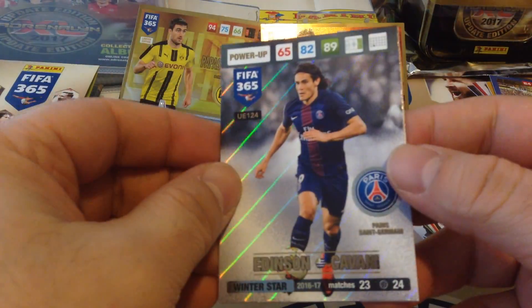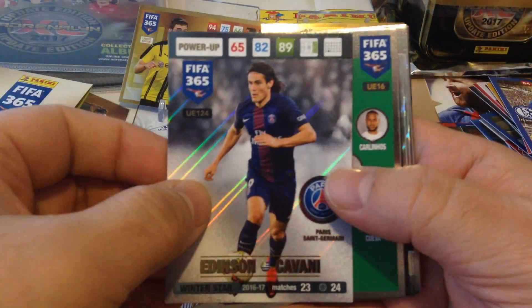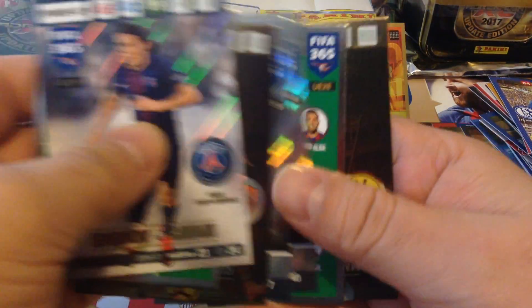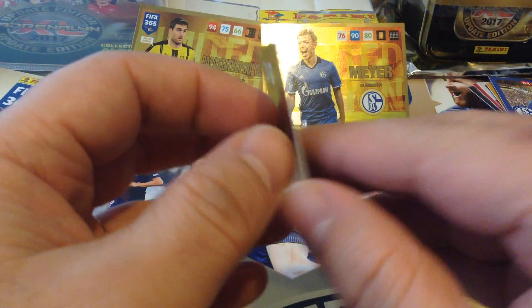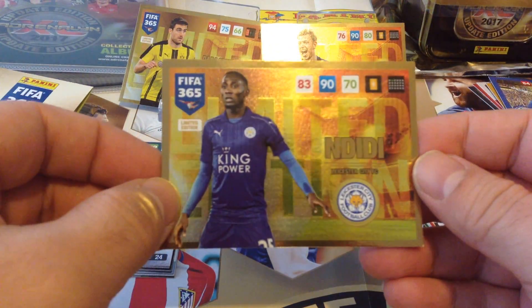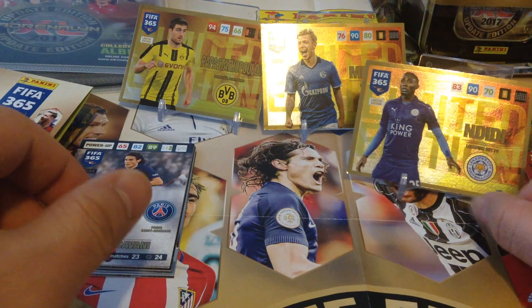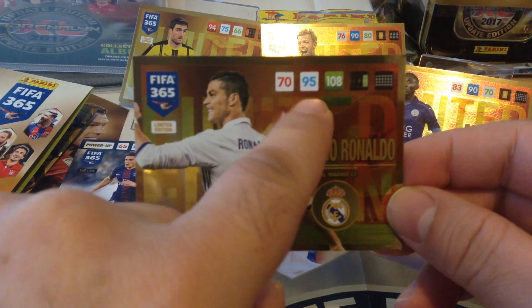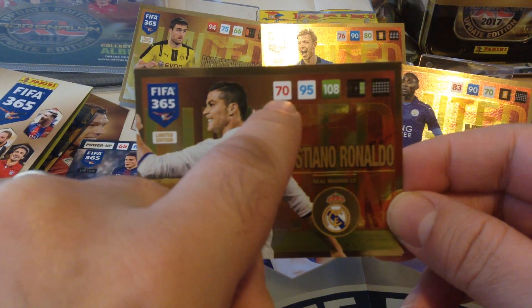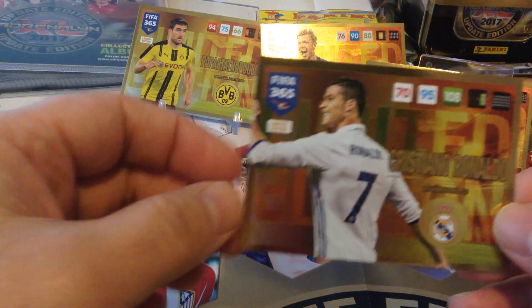Our last pocket — Cavani, Winterstar, our first one, and Telsch. So seven special cards in total. Now our limited editions — let's have a look at this one here — boom! Ndidi, the new player, midfielder for Leicester City. And our last one — let's have a look — boom, mega boom! Pulled a Cristiano Ronaldo — nice one! 108 attack, 95 control and 70 in defense. Brilliant. I don't have Cristiano Ronaldo, so that's a mega mega opening.